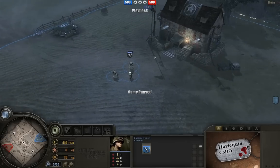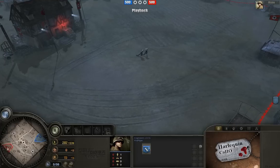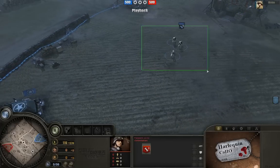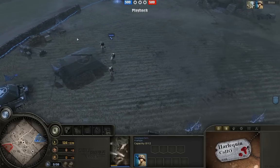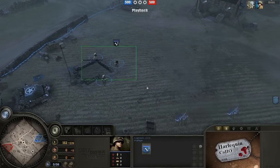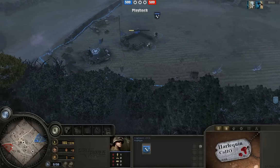Good evening, ladies and gentlemen. My name is Harlequin, and today I've got a great game for you between ProPipe and Stefan Haynes. ProPipe is a top 1% Airborne player, and he's going to be spawning in the upper right-hand corner, going right into a normal Allied Airborne Infantry build order, which is just grabbing a barracks right off the bat with his very first set of engineers.